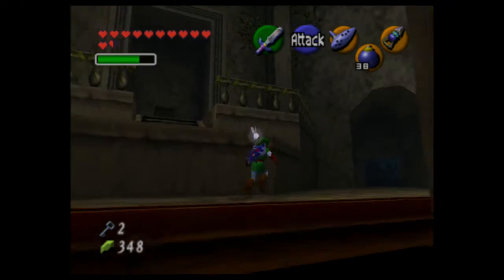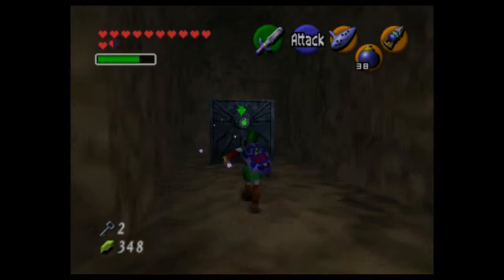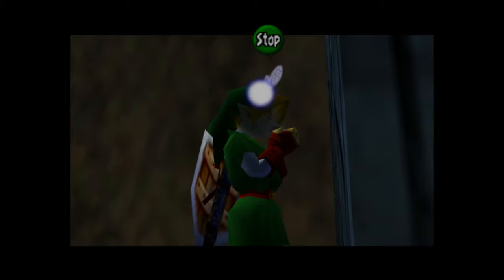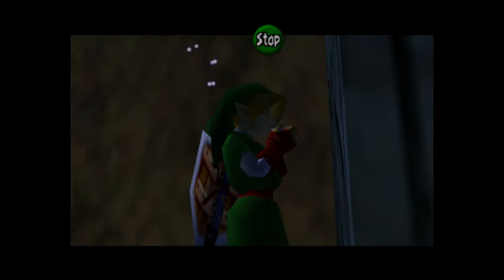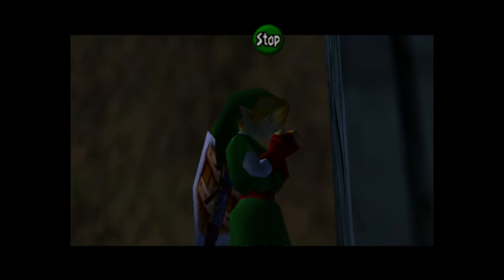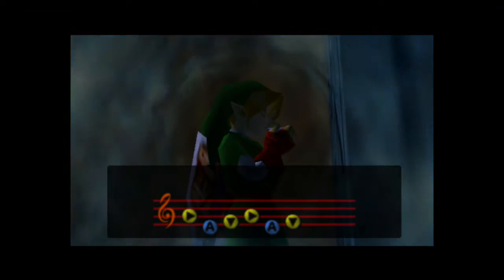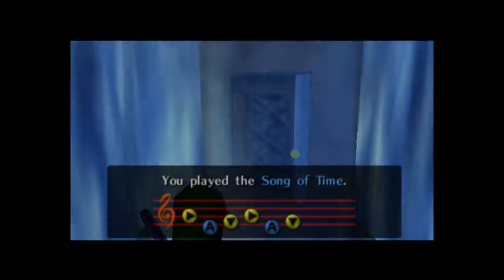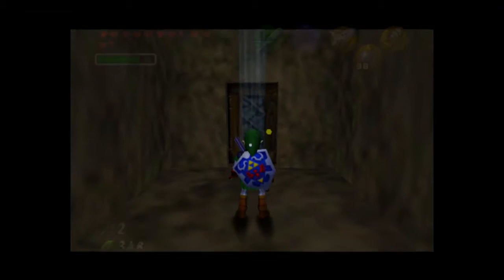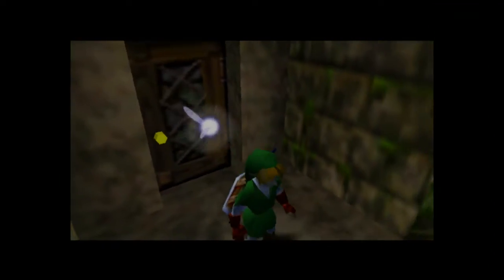There's a locked door and a block. I think I'm going to use the Song of Time to move the block. No, that's the Inverted Song of Time. There we go — it's kind of like how you type in a password. When you don't remember the password, you just remember how it feels to type it on the keyboard.